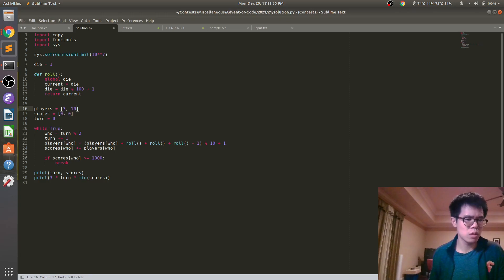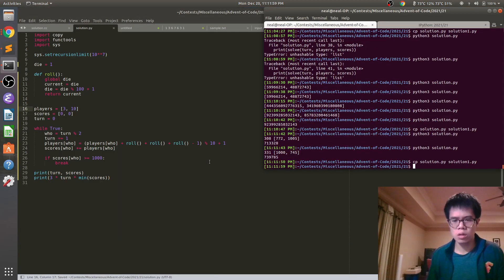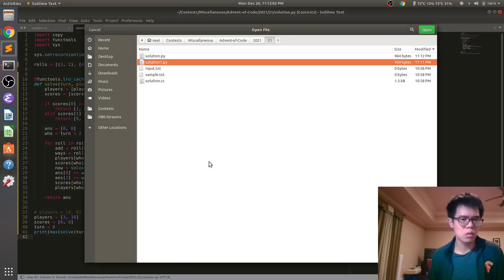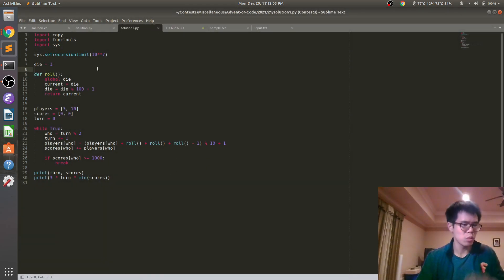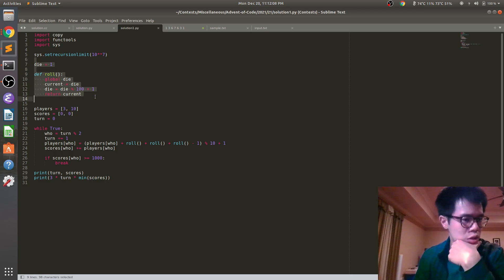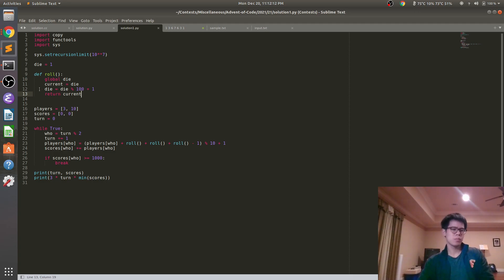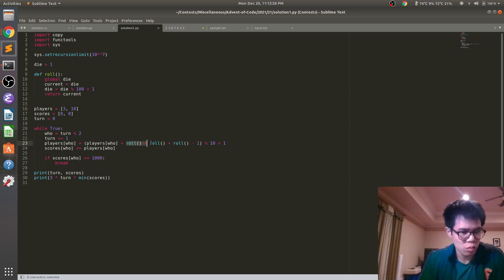Okay cool. So this was — cool. And then this is the full thing. Cool. So this is part one. We just set up a function to do the rolling process that they talk about. So this makes sure we go from 100 to 1. And otherwise, we increase by 1. Yeah. And we just simulate — this is whose turn it is. We add to that player's position. Roll plus roll plus roll.